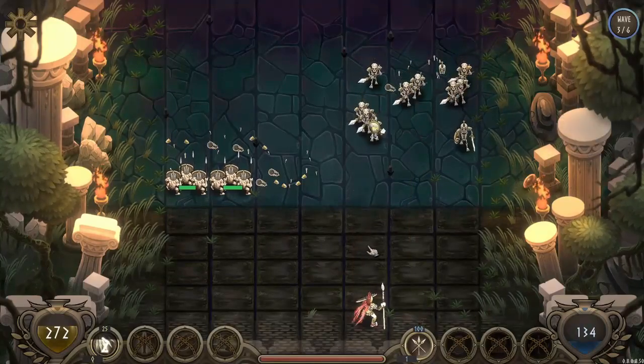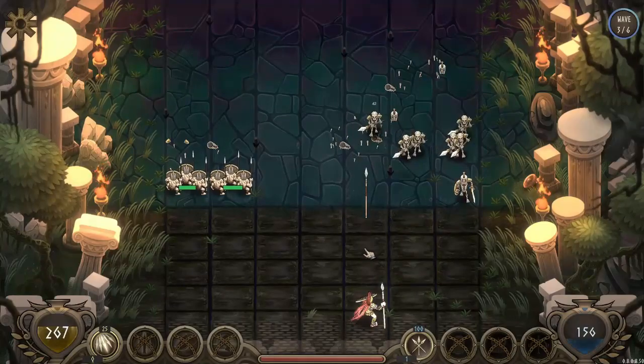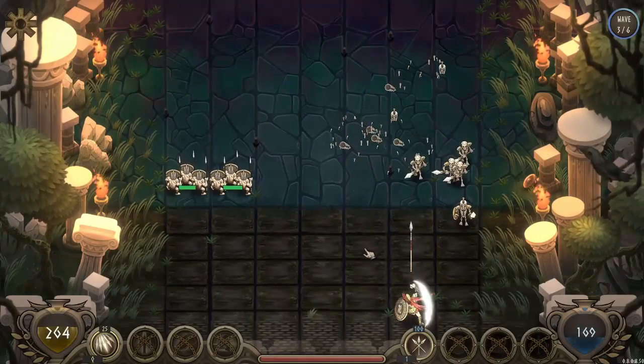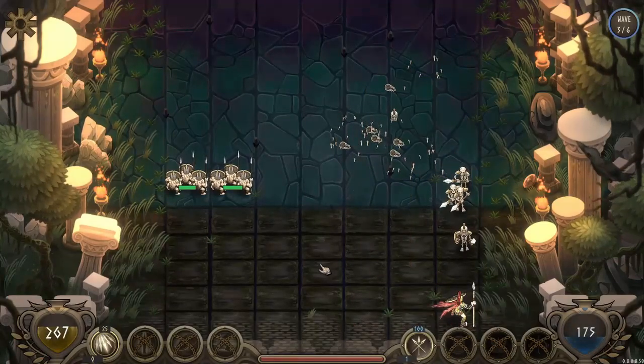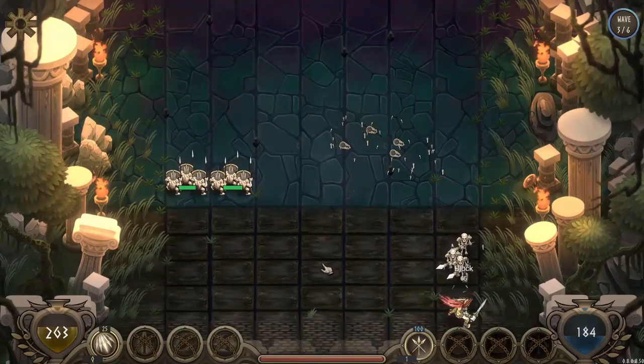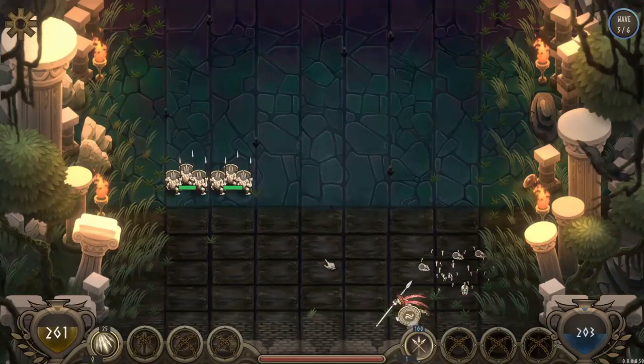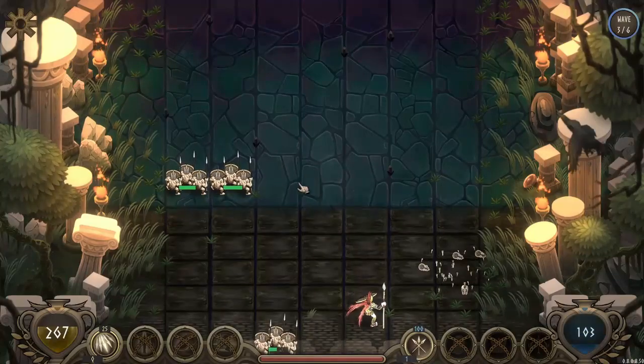If these guys get close, you can actually stab them with your sword — because you have two weapons: your spear and your sword. I'm actually going to let these guys get a little bit close just to show you. Your sword, I believe, does more damage than the spear, so that's also something to think about.